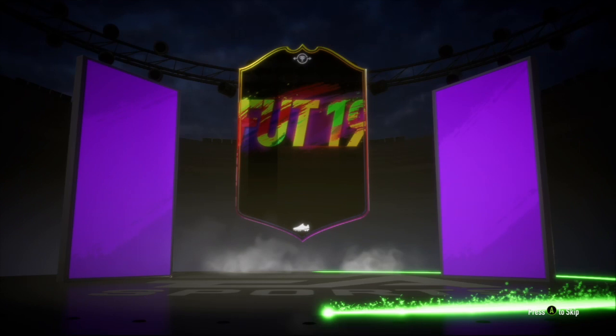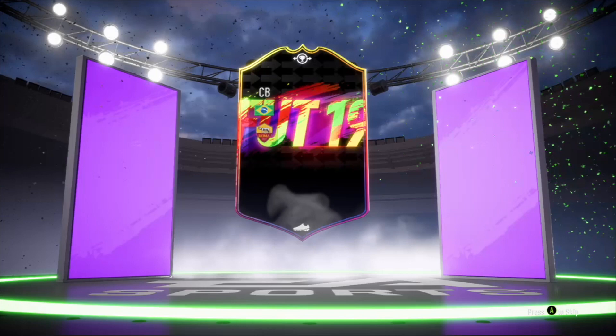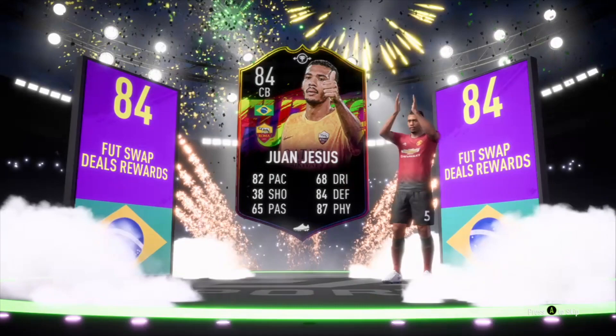I think six is pretty reasonable. He is only 84-rated, but this card has some really nice stats. Out of all the options this week, the 87-rated Dembélé looks really tasty, but I can't justify doing 13 or 14 Foot Swaps for that card, whereas six cards for this one is very easy to do.